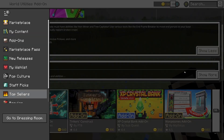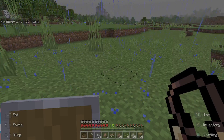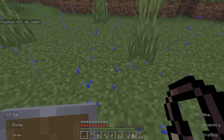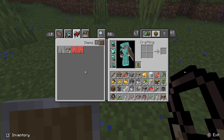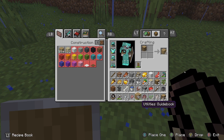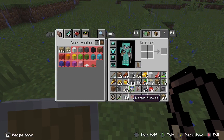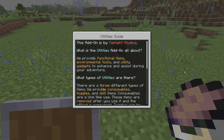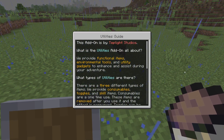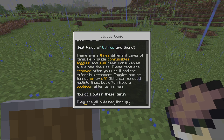Let's scroll down to show more. So basically what this is — I'll show y'all right here. I've made this right here. If you right-click to open the book, it says there are three different types of items: consumables, toggles, and skill items. Consumables are a one-time use — these items are removed after you use them and the effect is permanent. Toggles can be turned on and off.